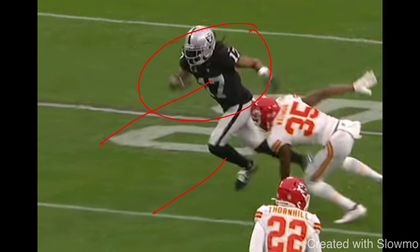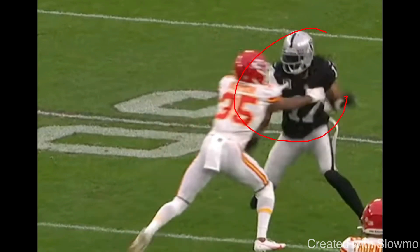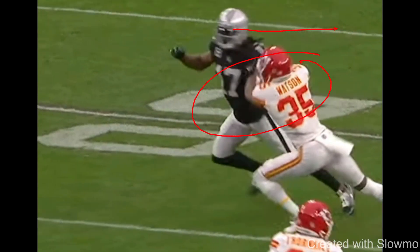Whatever release you decide to choose against a physical DB, you have to stay low and explosive. I wouldn't personally tell a wide receiver to line up standing tall — I love that Adams is relaxed, but I'd prefer a more low explosive position so when you come off the release you don't have to start high and get low. I tell my wide receivers to pretend there's a small door over the top of their head — if you pop up, you hit the doorway. Stay low and stay explosive.